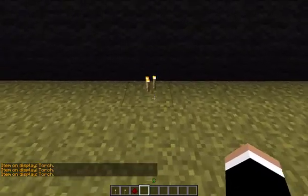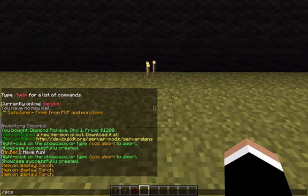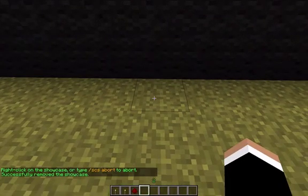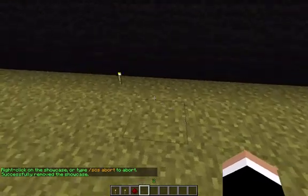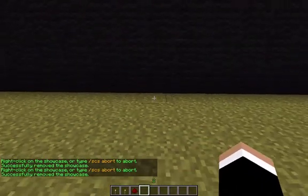Before teaching you how to sell stuff, I'm gonna teach you how to remove an item. To remove it you do `scs remove`, you just press under it and they get removed. Then you also need to remove the other one.